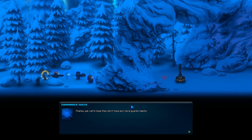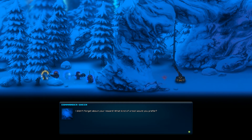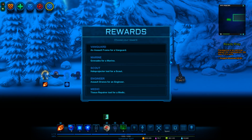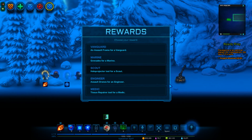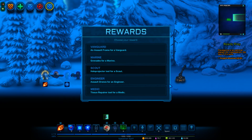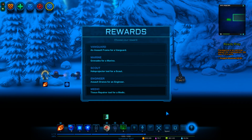Thanks, pal. Let's hope they don't have any more guards nearby. Cool — I didn't forget about your reward. What kind of tool would you prefer? An assault frame for a vanguard, grenades for a marine, hollow projector tool for a scout — that's the other one, a scout also has the sniping. Assault drones for an engineer. Tissue repair tool for a medic.